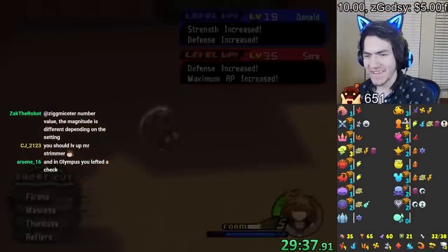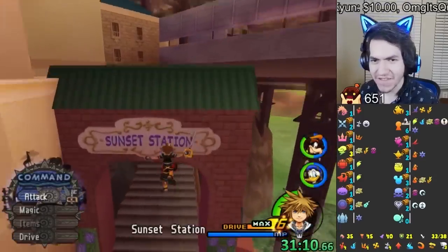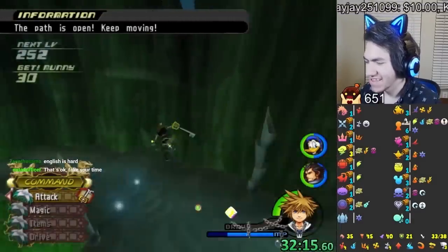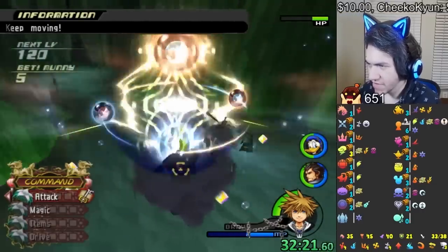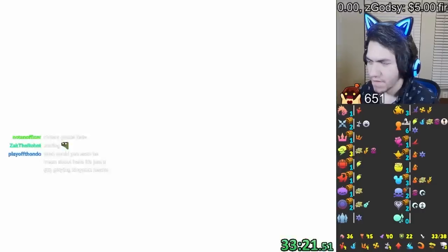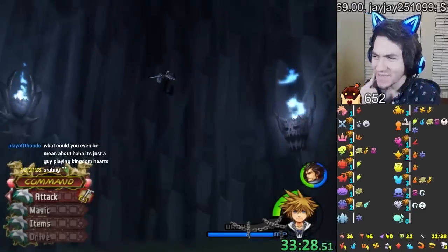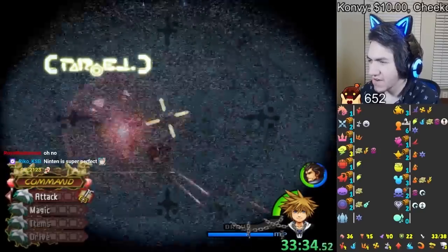Bandits here, getting some vanilla enemies. We're done with that area now — I thought for a second I might have to fight a data. Only one world left. Hades has some interesting random enemies: robots, Halloween enemies, Samurai Nobodies. There's an odd pair of heartless. Wait, is that a data? No it's not — but we do have to fight Xigbar, though I can't use Final Form.